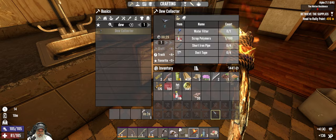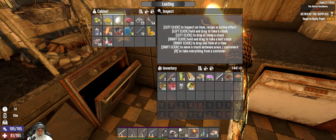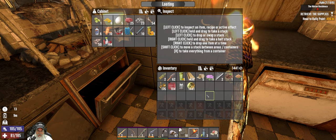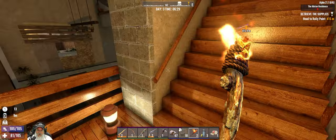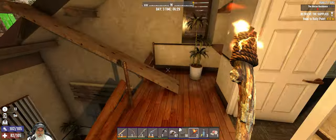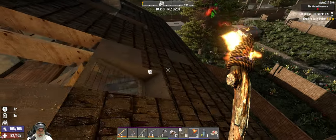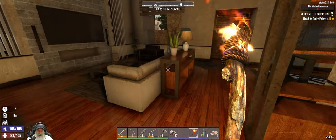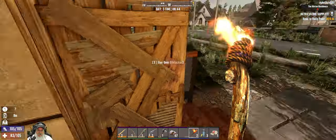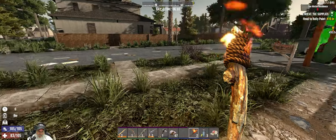Look at that ladies and gentlemen - a dew collector! Very nice indeed. Now we just got to figure out where we're going to put it. Let's put it out here on the roof - I knew there was a reason we had access to the roof. We can now begin making our own water. We just need to find one or two more cooking magazines, then we'll be able to make grilled meat and we'll be in good shape on food and water.